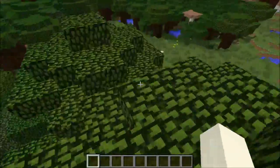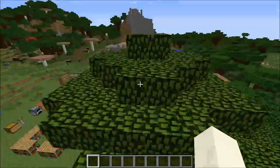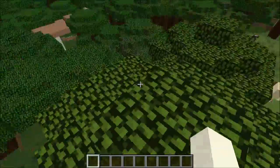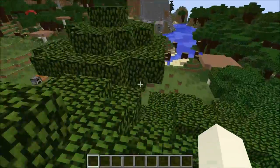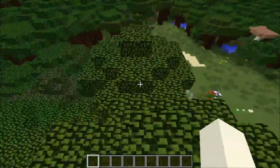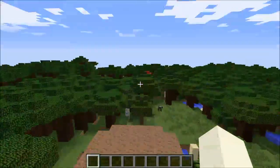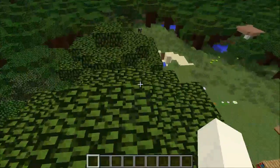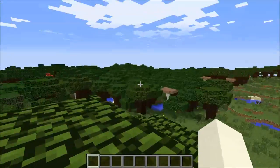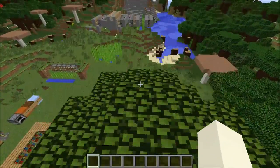I believe they added a biome named savannah biome, which is kind of like a desert but it has clay and stuff in it. It could also be called a canyon. I haven't found one yet — I went searching about 5,000 to 10,000 blocks away and didn't find one. I'm guessing they're gonna be pretty rare unless you spawn in one.